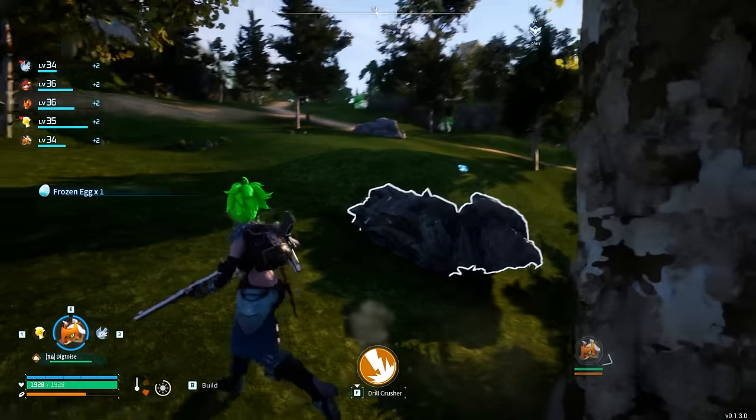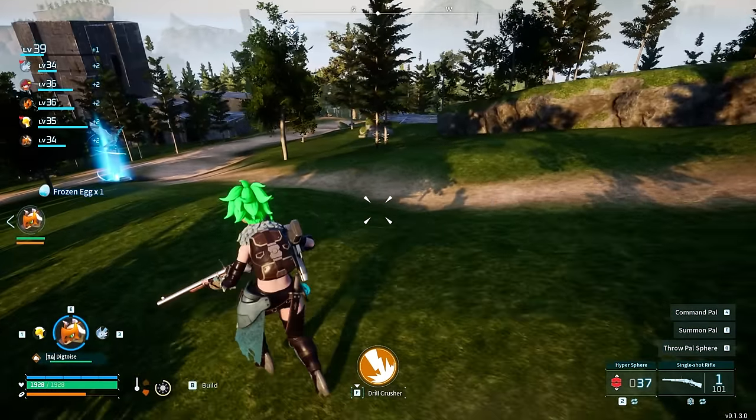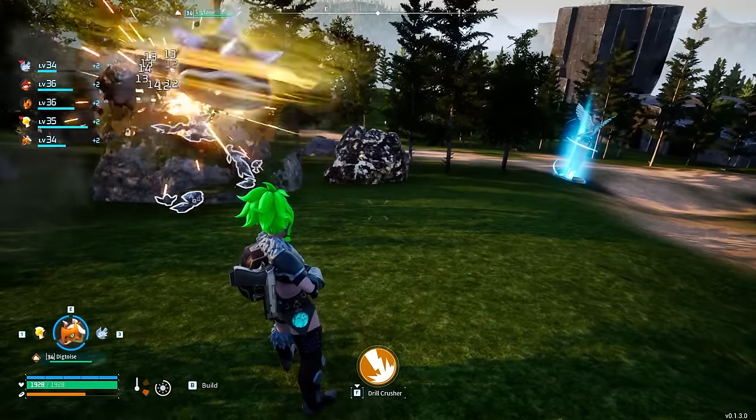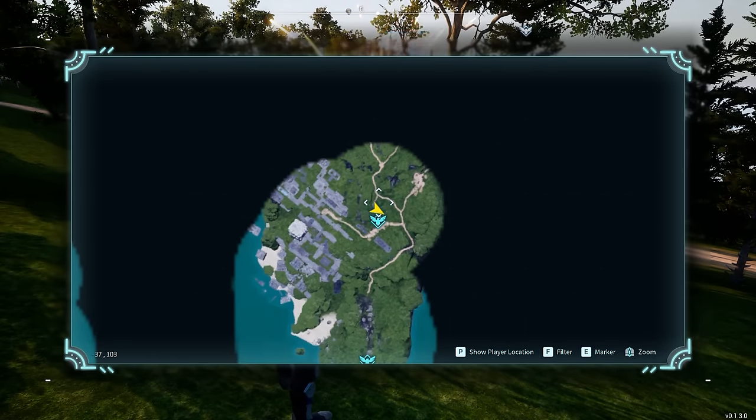It is a higher level area — just so you know, you will find some frozen eggs and some other generic pals that are around level 20 to 30 to 40. It just depends on the section you go to, but this area can be a little bit difficult. On the map, just so you can see this area...